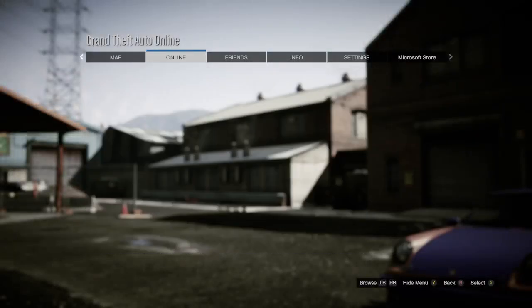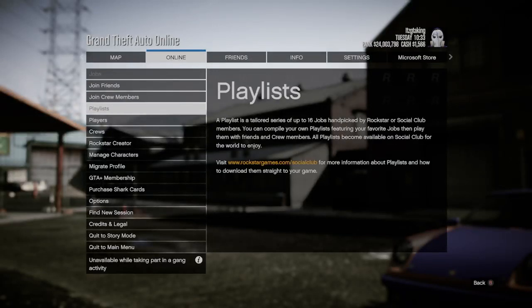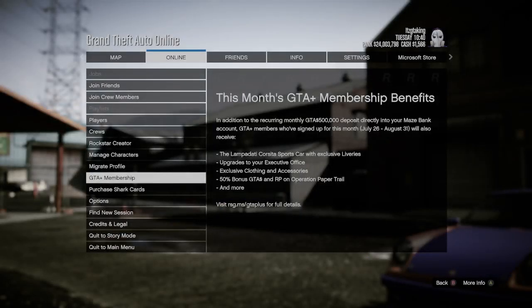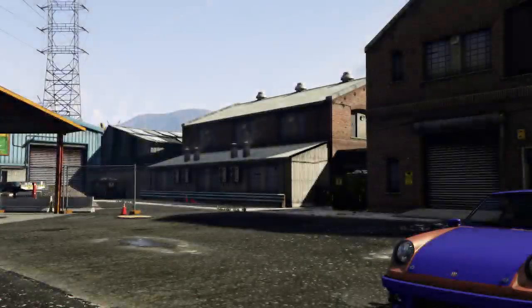Now what you want to do is open up your pause menu, go to Online. If you're on new gen — Expanded and Enhanced — you want to go to GTA+. If you're on old gen, you want to go to Criminal Enterprise Pack and back out. So: old gen use Criminal Enterprise Pack, new gen use GTA+, then back out.